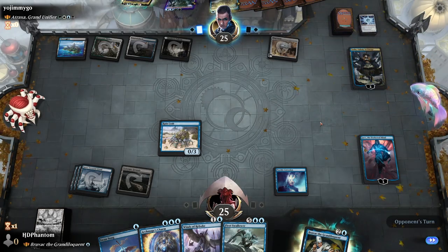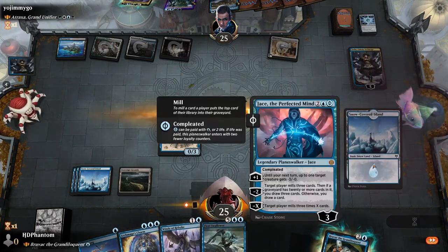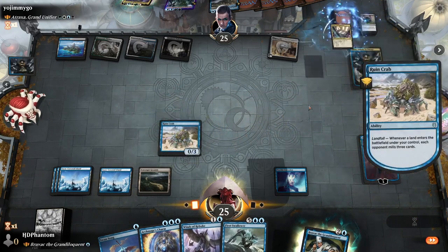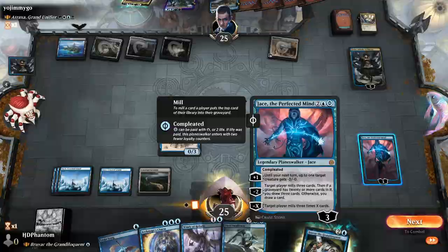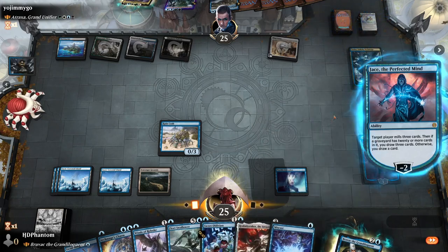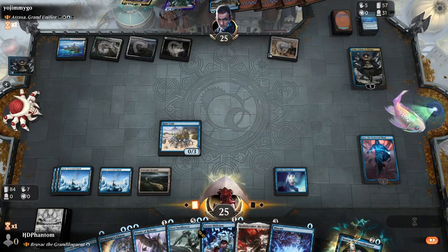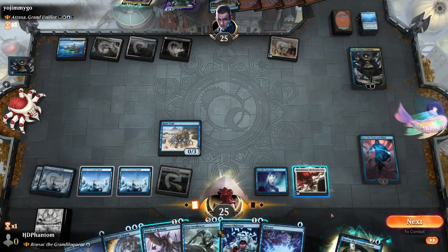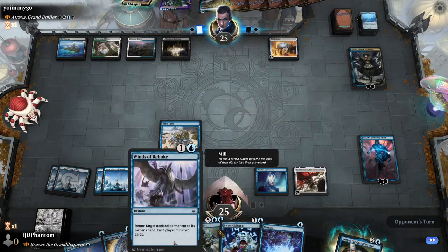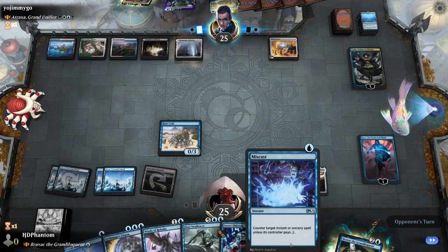They play Tasha. Don't try anything cheeky now. Play our land — let's draw some cards, mill some more. We'll play a Realm Breaker and now pass the turn. We have Winds of Rebuke, we can also activate Realm Breaker, and we even have Counterspells as well.